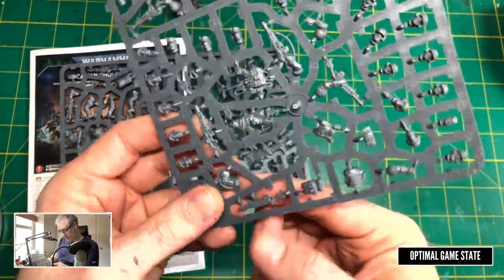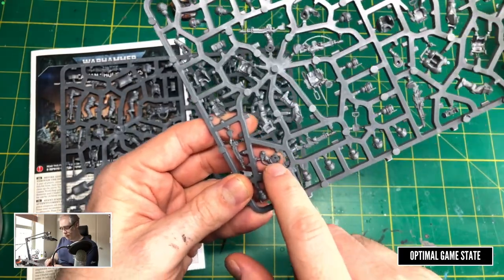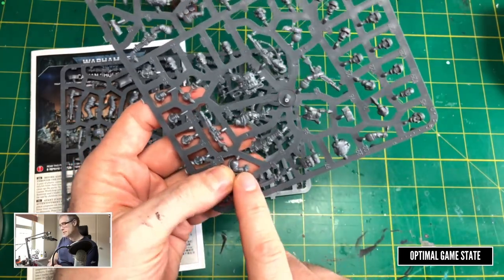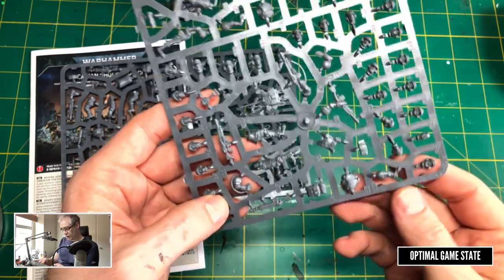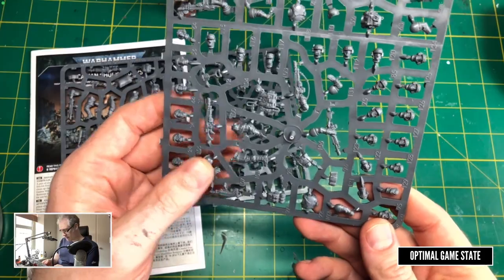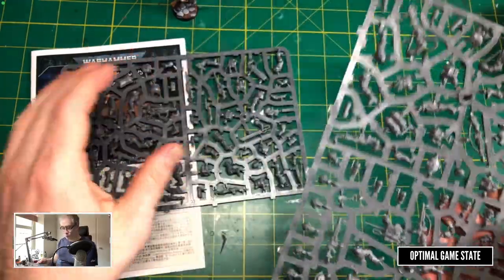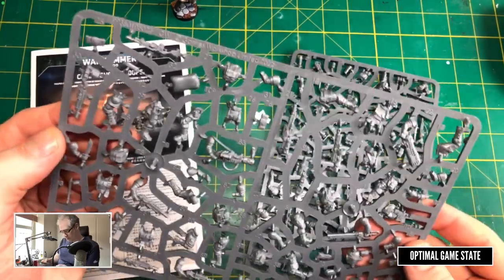This one is interesting — the comms unit for the backpack — but what we're probably going to do is set it apart and use it as a demolition trigger instead. We might have to work out how to do that because it's not necessarily the clearest option. There are lots of different heads — soft hats, hard hats — and we'll have more heads to look at in the other sprues as well, so we will have options there.